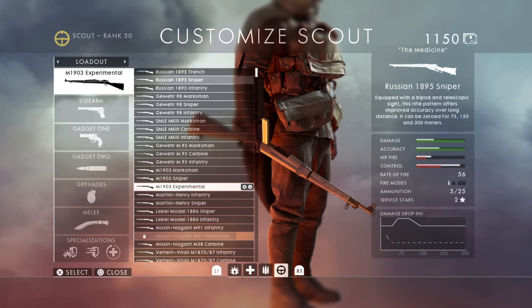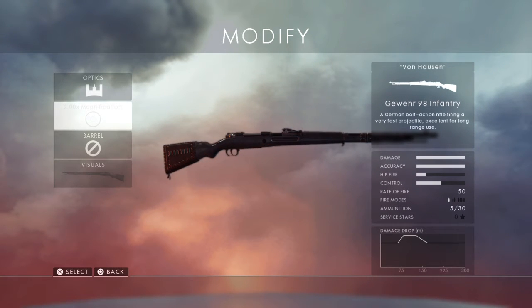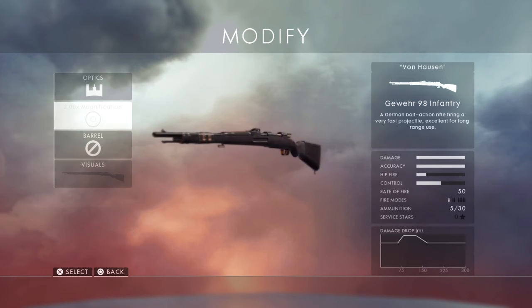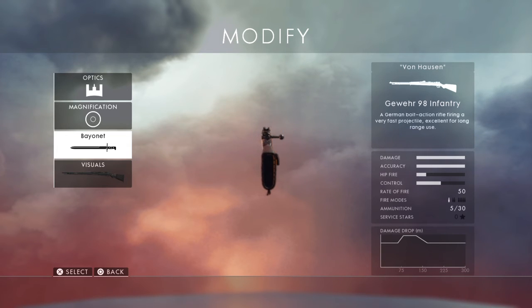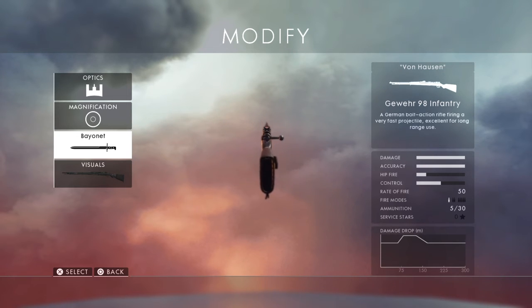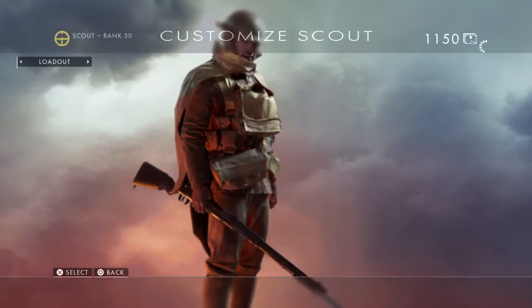We're probably going to see the end of the Russian 1895 rifles, but we are going to see the G98 or Gewehr 98 infantry — we've already seen it in pre-alpha and alpha gameplay as the Kar98K. In World War II, the Germans cut these rifles down shorter to allow for better mobility during urban combat. They still allowed for the bayonet, but they were shorter overall and the straight bolt was replaced with a turned-down bolt so it didn't get snagged on clothing. This was the main German rifle well until the 1950s.